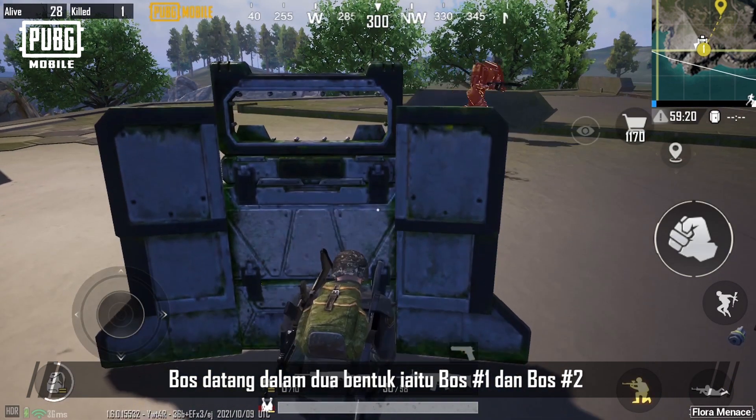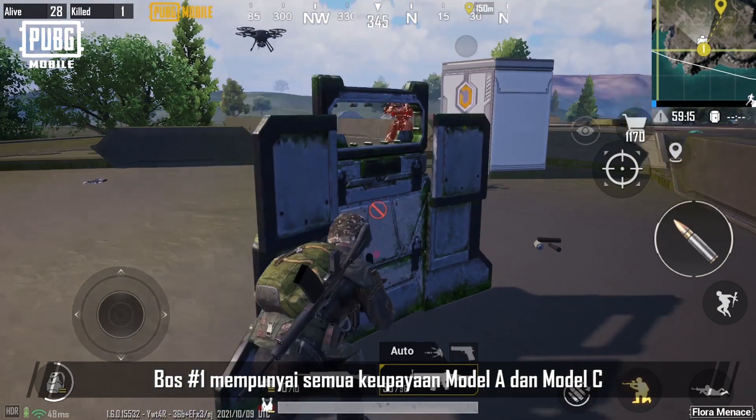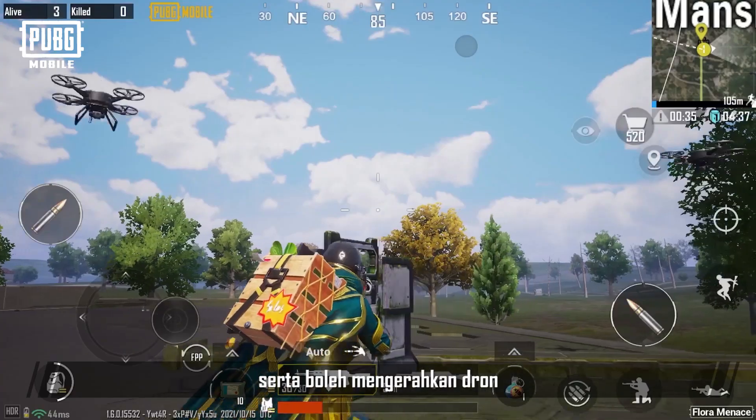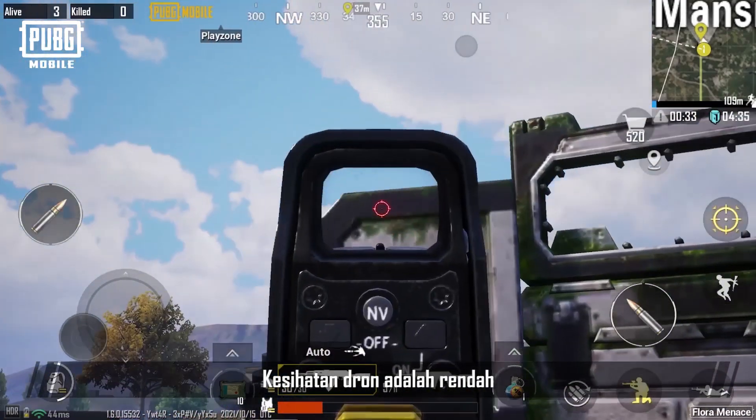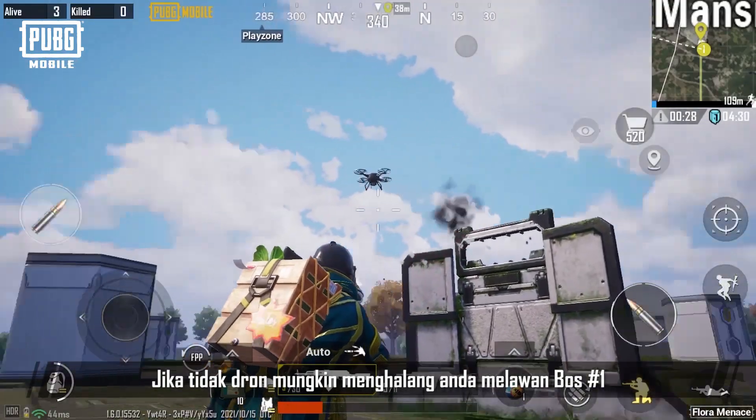Bosses come in two forms: Boss Number 1 and Boss Number 2. Boss Number 1 has all the capabilities of Model A and Model C, and can also deploy drones. Drones have low health, so it's recommended to destroy them first — otherwise, they may get in the way of fighting Boss Number 1.